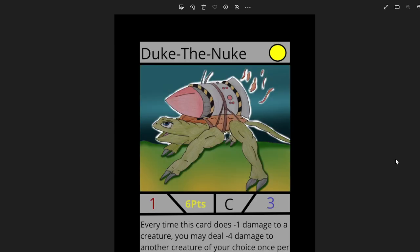Next we have Duke the Nuke — this one's made by Rathcors. Super impressive artwork. It's very well done. I love the little turtle dude by him. I like how he has a little nuke strapped to his back, so he's definitely going to be a powerful card. It's a 1 attack, 3 life, and only 6 points, so this is a very cheap card. Every time this card does 1 damage to a creature, you may deal 4 damage to another creature of your choice, once per turn. Super powerful.